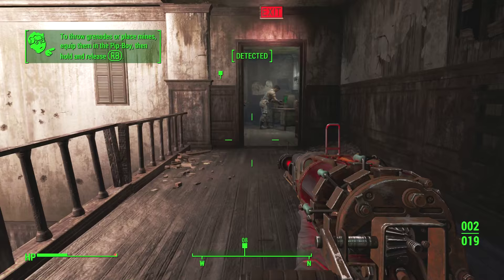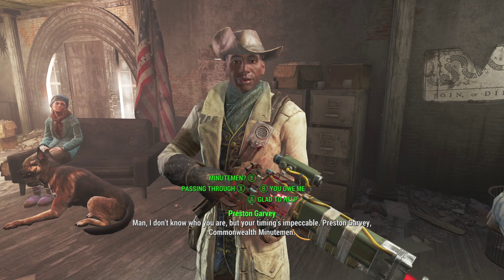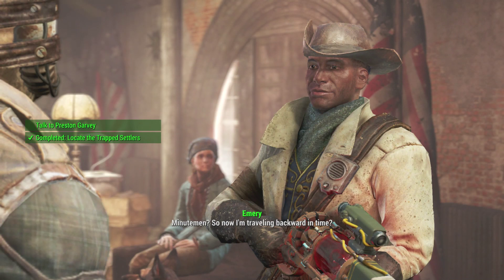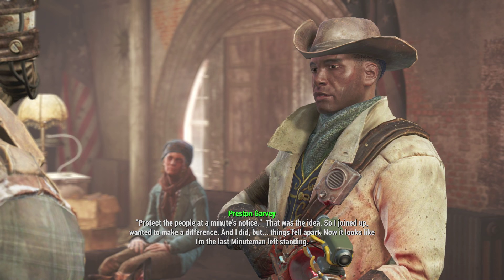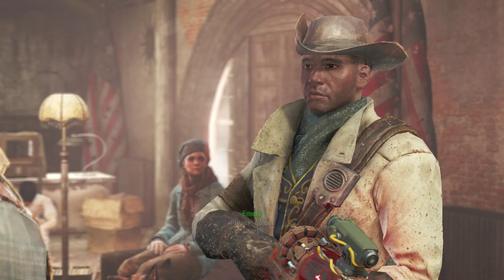To throw a grenade or place mines, equip them in the Pip-Boy then hold and release RB. This is not a raider so we don't want to shoot them. His timing is impeccable — it's Preston Garvey, Commonwealth Minuteman.